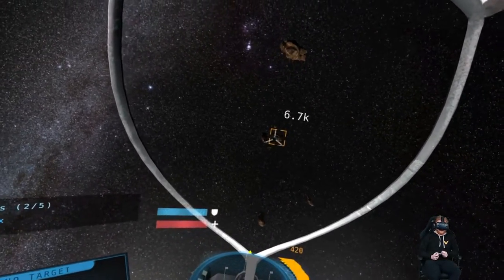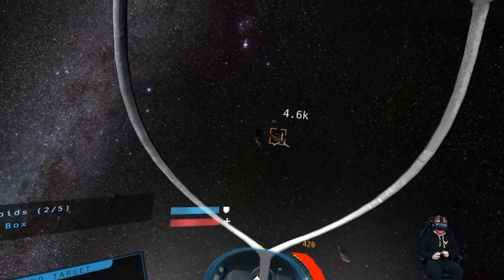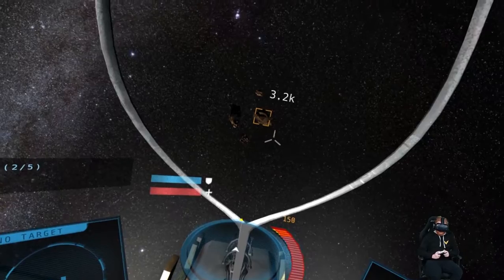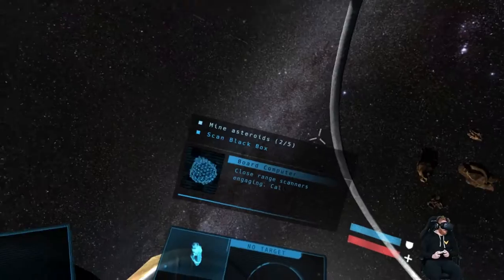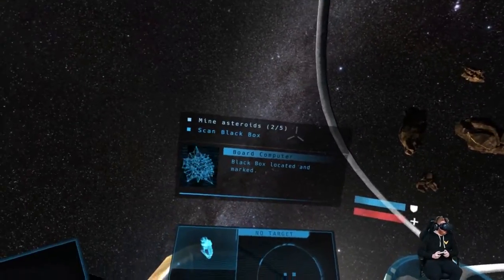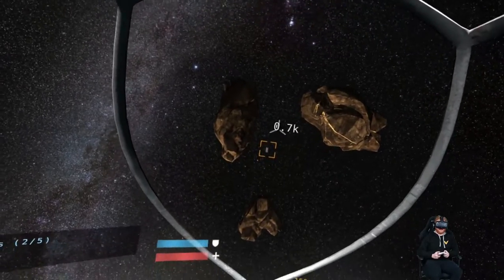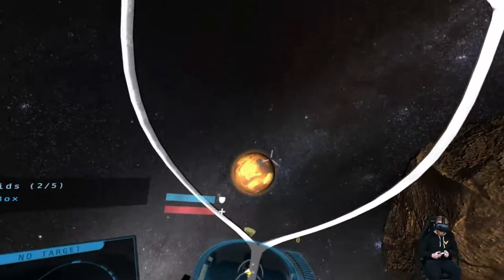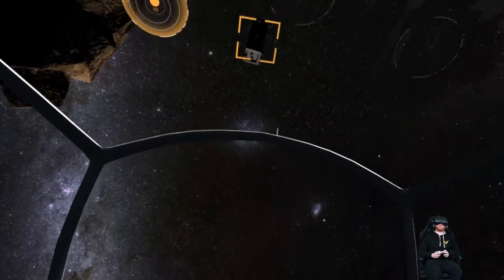The controls are kind of throwing me off because I'm used to Elite Dangerous. You cannot customize the controls in this game. So the story of this game is that Earth — post-range scanners engaging, calibrating. Everyone is run by some big evil corporations now and they control everyone's water, food, and air.